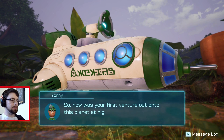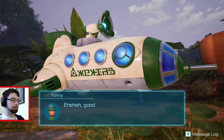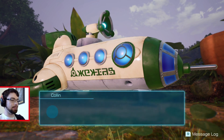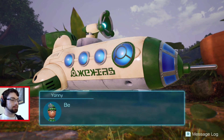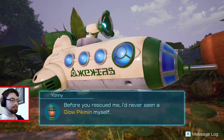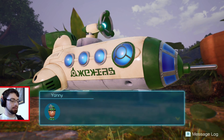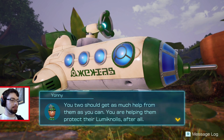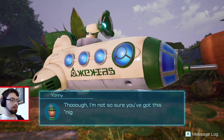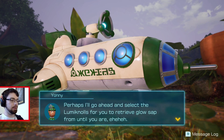So how was your first venture onto this planet at night? Pretty fun, a little bit stressful at one point. What a surprise — you met a whole new kind of Pikmin. Before you rescued me, I'd never seen a Glow Pikmin myself. I can only assume the Pikmin took a liking to you, new blood. You two should get as much help from them as you can — you are helping them protect their Luminols, after all. Though I'm not sure you've got this night expedition thing fully under control just yet.